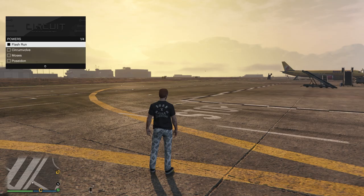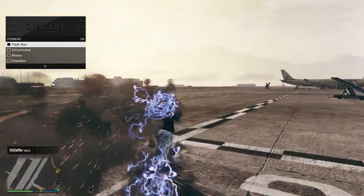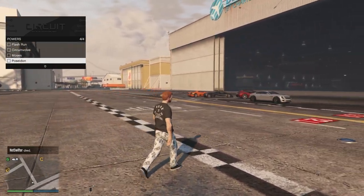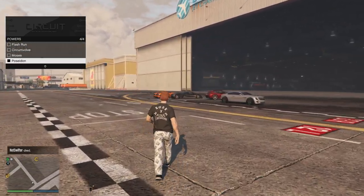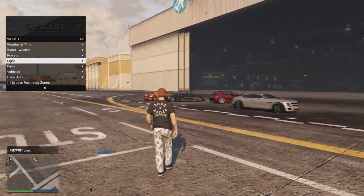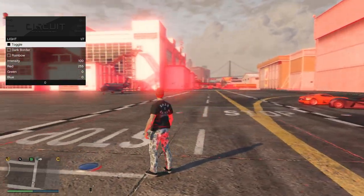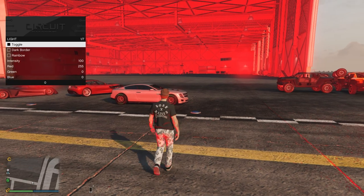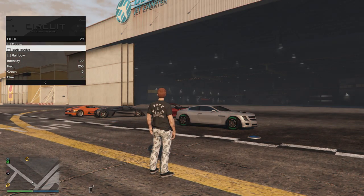You have your powers like flash run. Does this actually work? Yeah it does — as you guys can see we're flash running around. You can also enable some other options like Poseidon — honestly I don't really know what those options do. These are the lighting effects, and a lot of menus have these — I've never really understood the reason for doing it other than maybe getting a cool thumbnail.